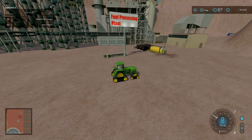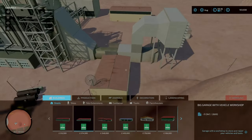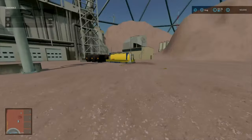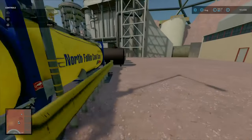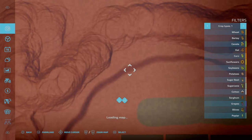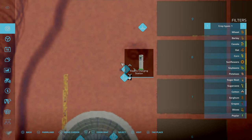Here we've got the processing plant. A lot of it is general box texture details. Got a fuel station here. You've got your charging point as well. This is where you get your fuel.